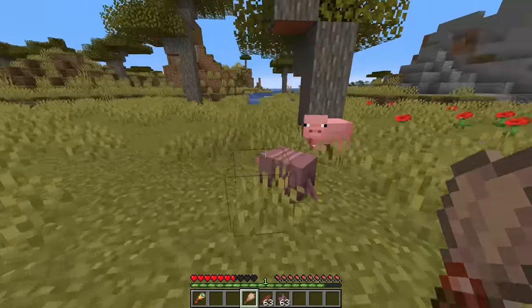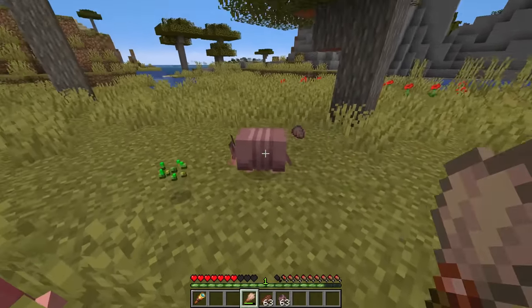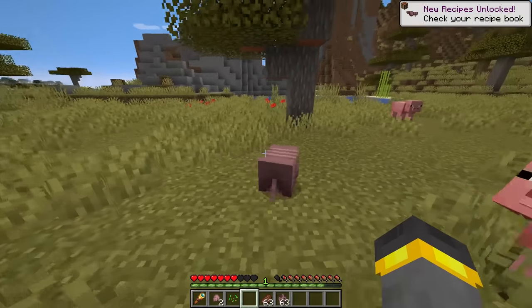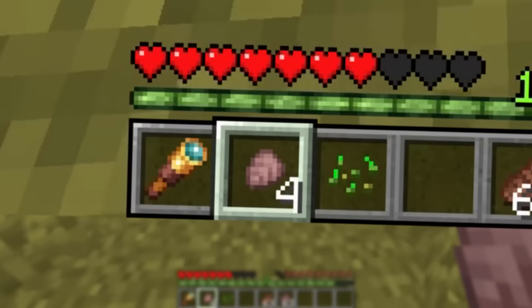Alternatively, you can speed it up with a brush. Walk up to this thing with a 1.20 brush and brush it, and the scoot drops and the brush's durability is used. On Bedrock you can get five scoots, but on here you can only get four.